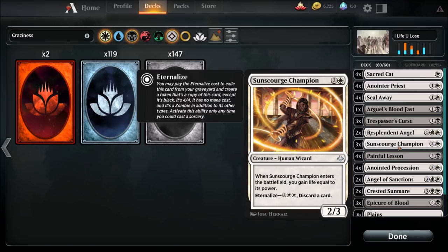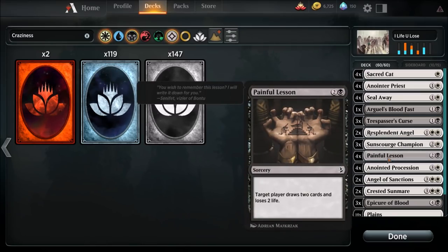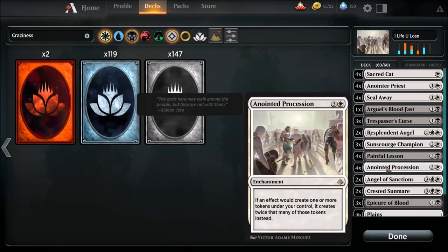Eternalize means we can discard a card with embalm or eternalize and it doesn't really go to the graveyard — it just sits in a kind of exile limbo, and we can cast it any time we want. It's really neat. We're running three Sun Scourge Champions, four Painful Lessons for some card draw ability, and four Anointed Processions — the heart and soul again. This combos beautifully with the Anointer Priest: if an effect would create tokens under your control, it creates twice as many instead. Stupid good card.